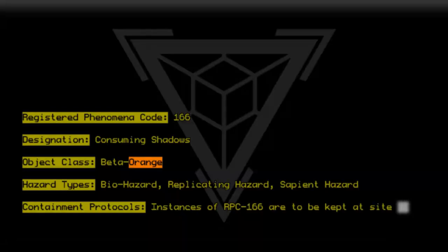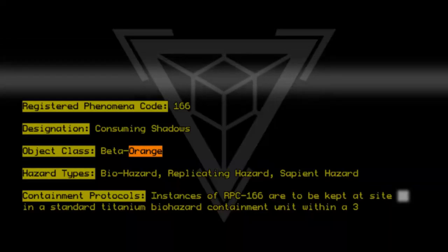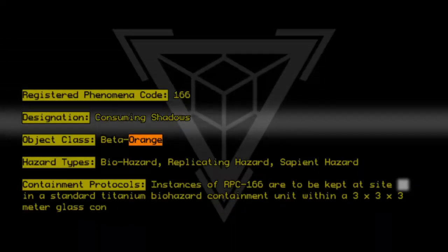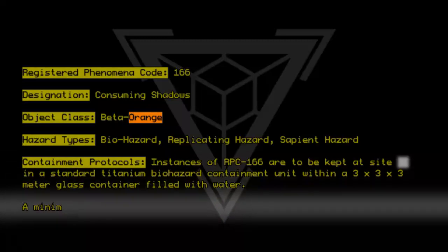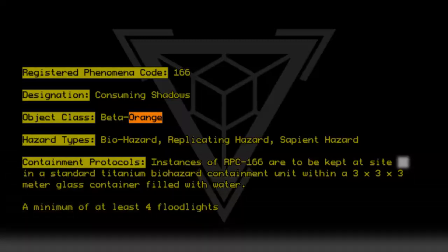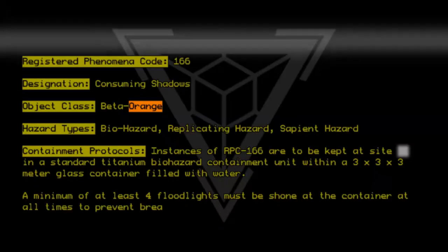...to be kept at site in a standard titanium biohazard containment unit within a 3x3x3 meter glass container filled with water. A minimum of at least four floodlights must be shone at the container at all times to prevent breaching of the entity.